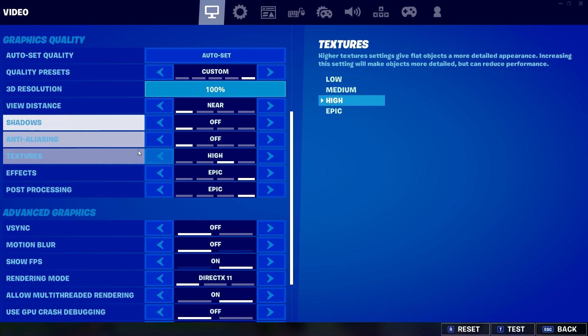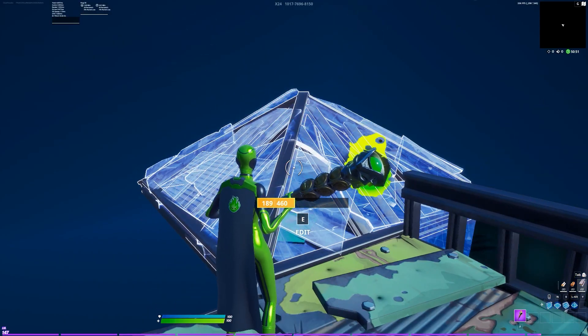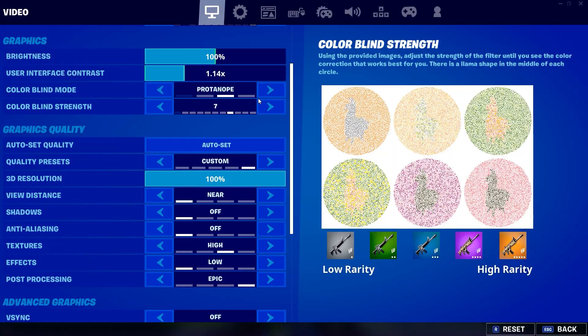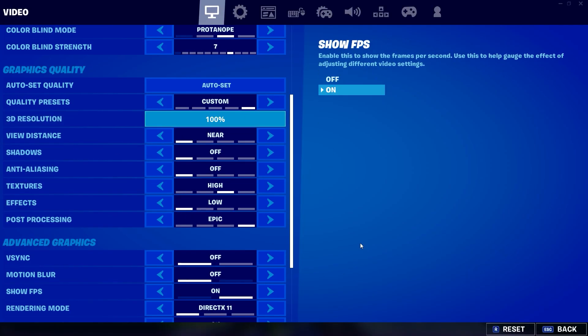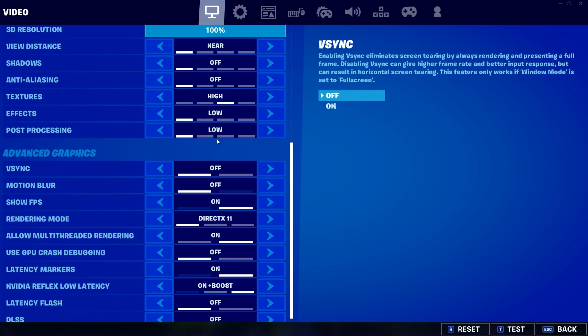Textures, like I said, keep that on high. Effects is a huge one — you want to make sure that that is on low, because effects are one of the most input lag-encouraging settings you could possibly have in this game. So definitely keep effects on low. Post-processing: low to medium. If you have medium, that's okay I guess, but low is essentially ideal.